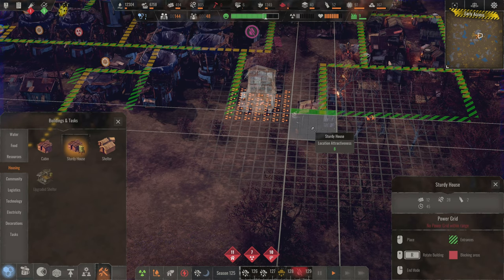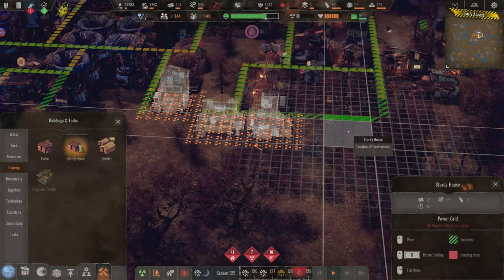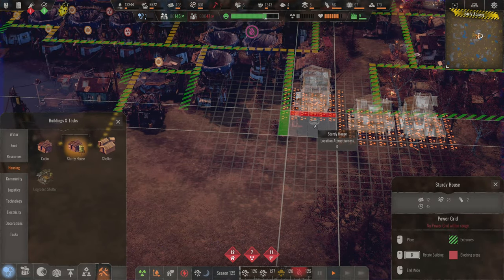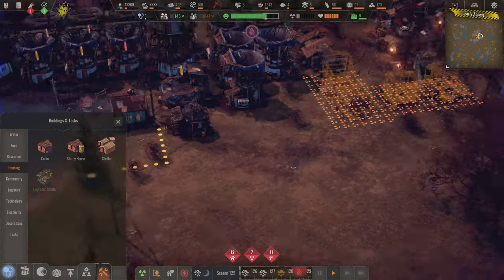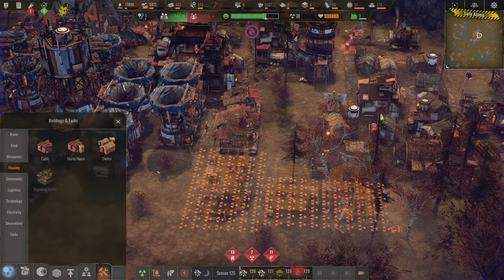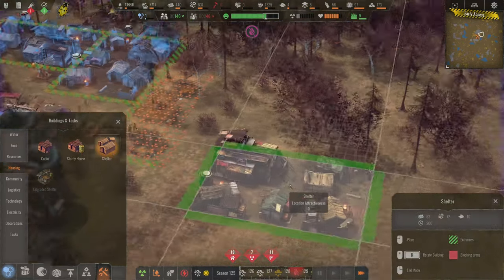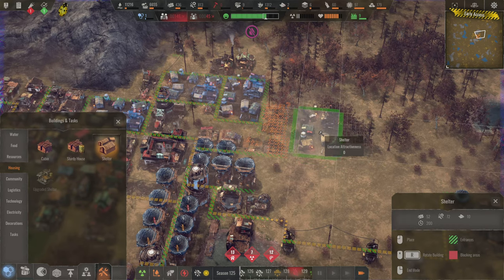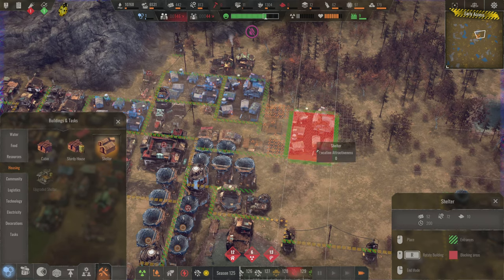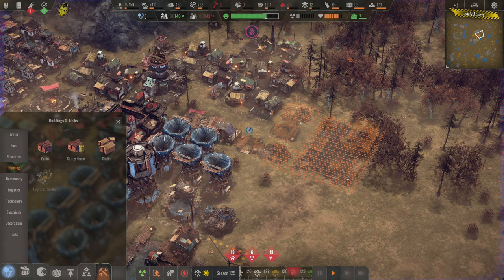We're going to get a house here, here, and here, leaving a little space — but not too close to other buildings. Those houses will help 40 people and should hold us for a while. Then I can get the shelter put in right by these houses. I also think I need another advanced school because we have 43 kids and can only teach 30.